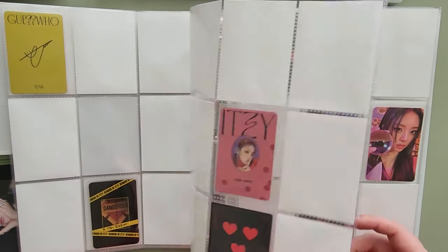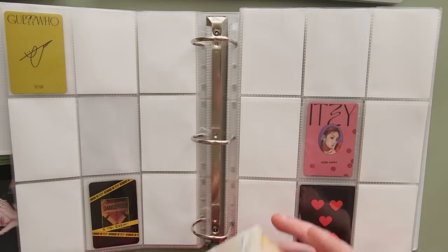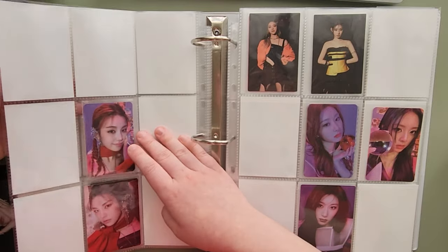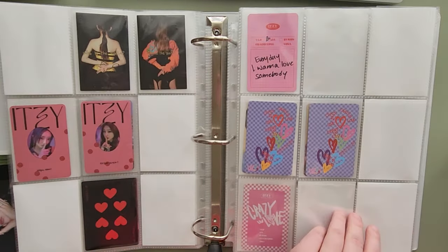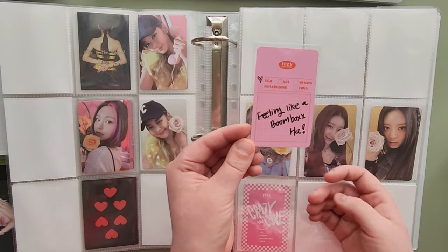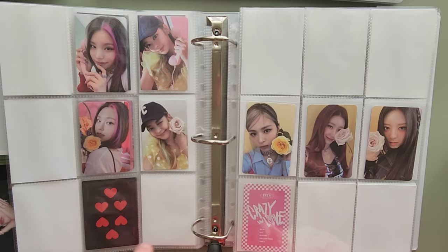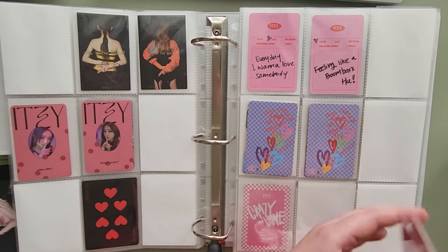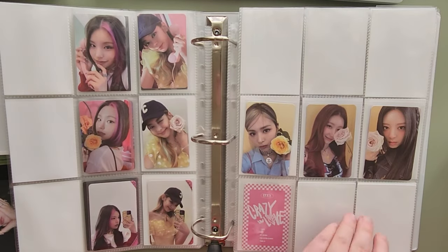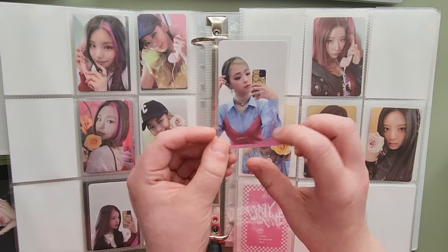I'm hoping to, once I'm able to clear sleeve some other stuff, also dragon shield sleeve my Etsy collection so they're not floating around in the pockets. For Crazy in Love, I have this Yeji phone card — feeling like a boombox. So that Yeji phone card, and I have Yeji and Leah's selfie cards, so that means this page is complete. I also have Chae Young's phone card and Rujin's mirror selfie card.